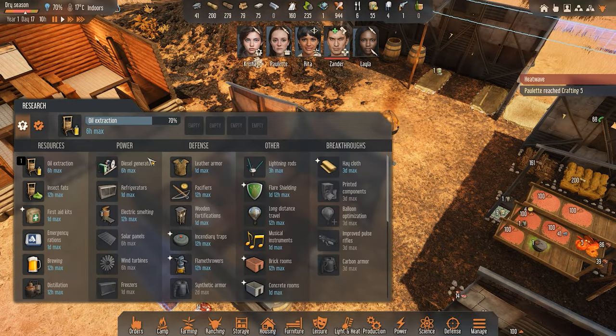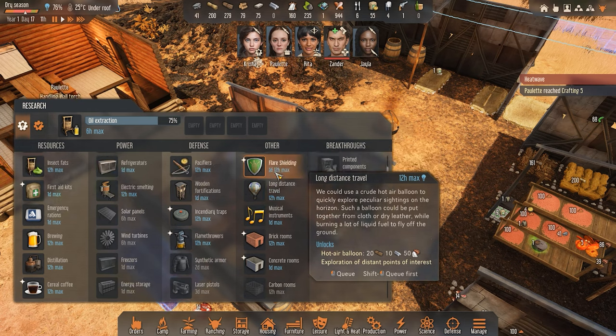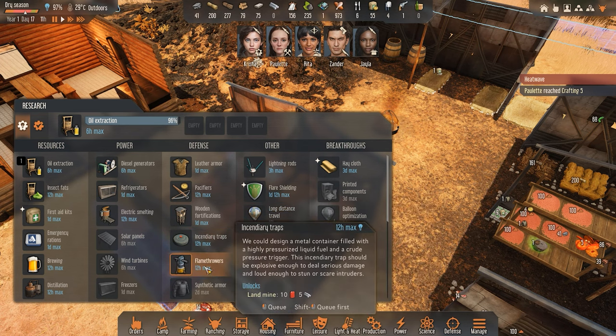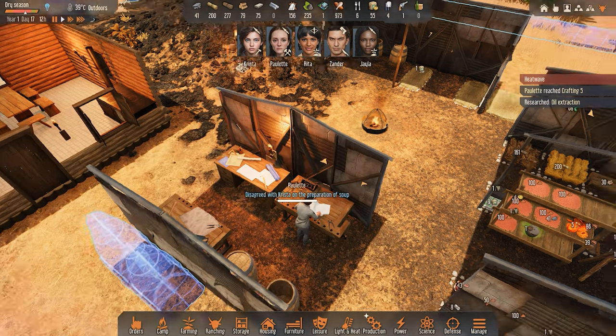We have some more research to do as well. I think once we have oil extraction researched, I would like to get started with long distance travel. Pacifiers - some animals are too hostile to be tamed, but a modified version of the crossbow shooting poison bolts could slow down the creature. I'm not quite sure what we should do with that. But what I do like is the long distance travel - that should open up quite a bit for us. The flamethrowers and incendiary traps will have to wait for later - we have so much to research still. And cereal coffee - grains have stimulative properties when properly fermented. Cereal coffee will slightly improve consciousness, movement, and manipulation.